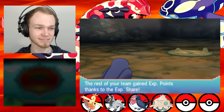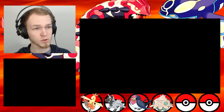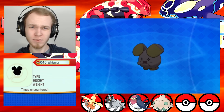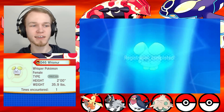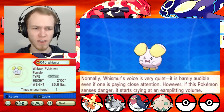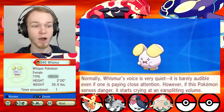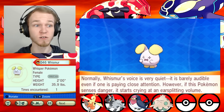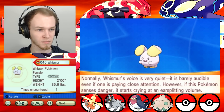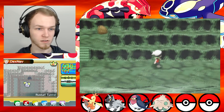Normally, Whismur's voice is very quiet — it is barely audible even if one is paying close attention. However, if this Pokemon senses danger, it starts crying at an ear-splitting volume. How odd. Silly little bunny. I'm pretty sure it's a bunny-type Pokemon, right? That explains the ears.